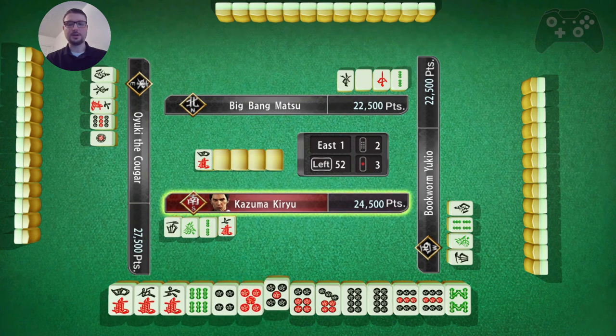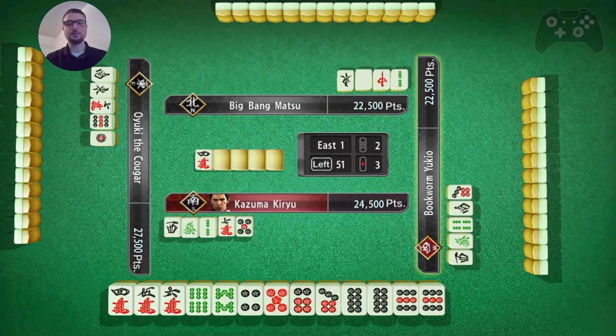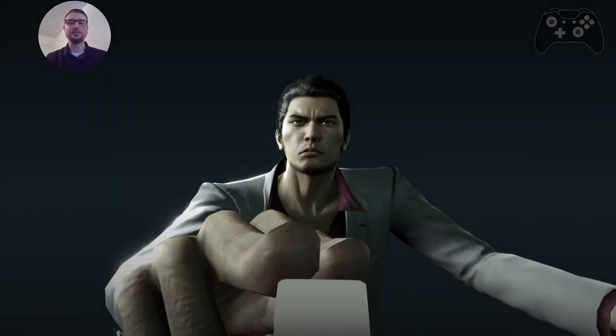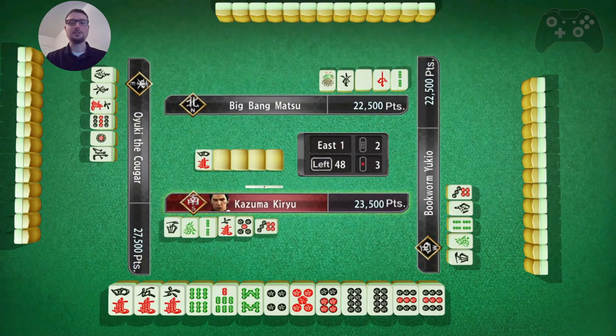I think this 5 is probably my best toss now, but I do need a pair more than anything. Or this 7 for Ipeku. Yeah, I think this 5 is my best toss. Now I toss this 7 and I need 8, 9 for a completed hand. I lost out on Ipeku, but I just won a winning hand.